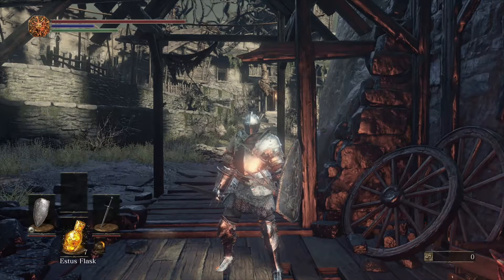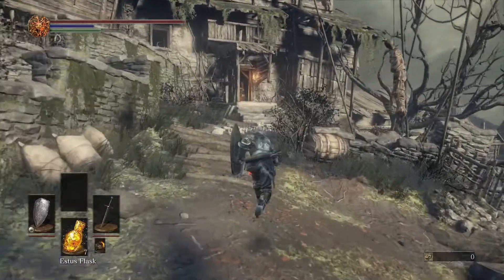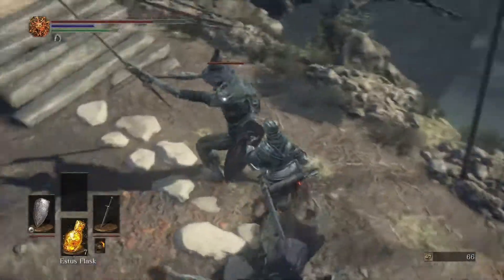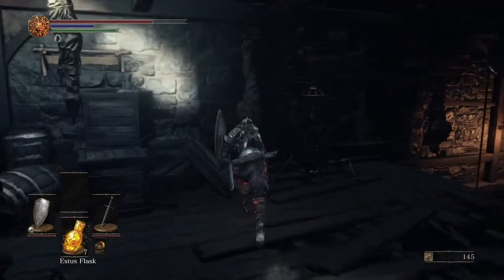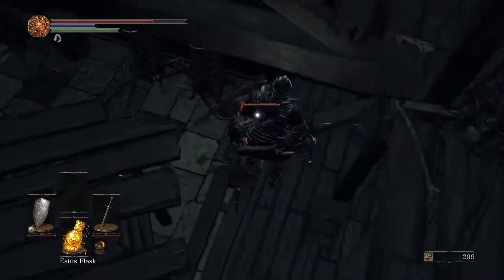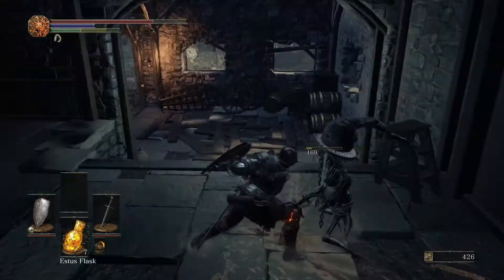We're back. We cleared out one branch of the Undead Settlement and now we're ready to take on the next branch and continue making progress. I really hate taking damage from these two guys — they're timed so perfectly that when you're killing one, the other comes through the floor and stabs you. I usually kill them no matter what because they'll follow you out the door.